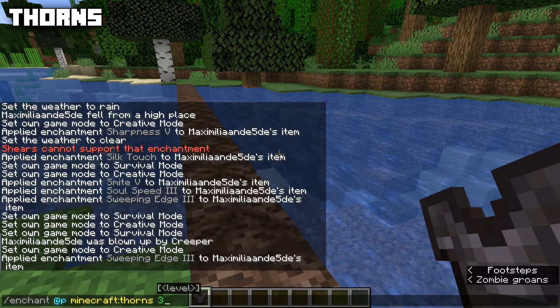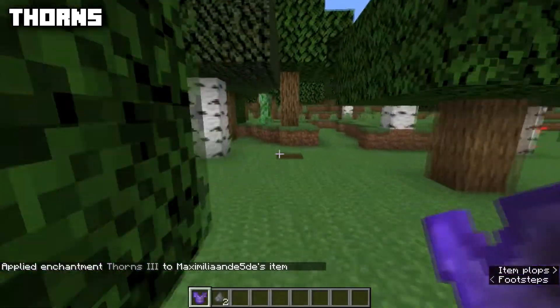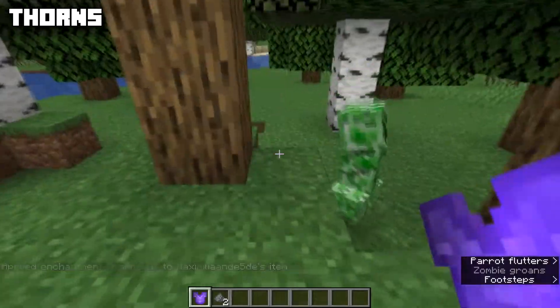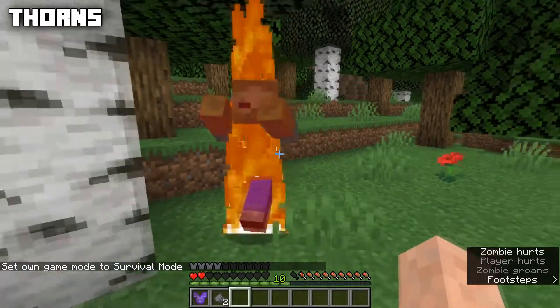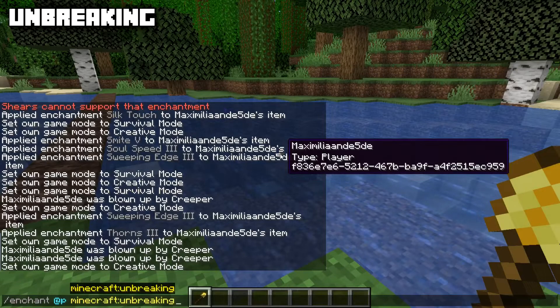The Thorns enchantment has a max level of three. You can apply it to chest plates using the enchanting table, or to other armor types using an anvil. Thorns will reflect some of the damage you take when hit, but it costs durability each time. With a zombie hitting you, there's a chance he gets hit back as well.